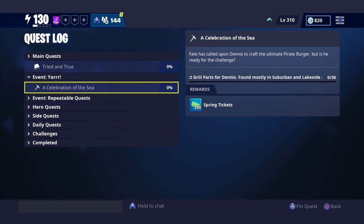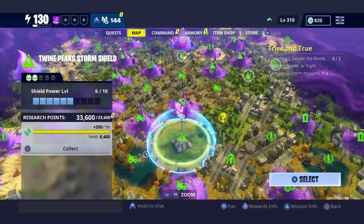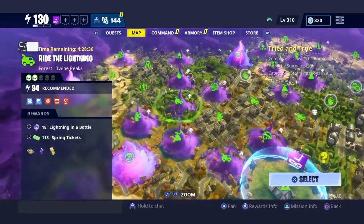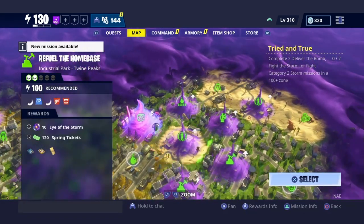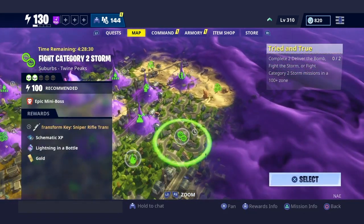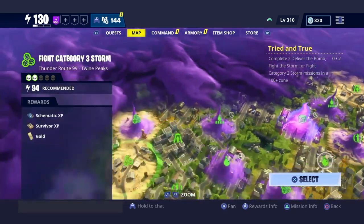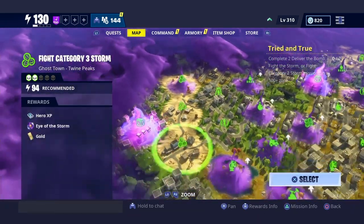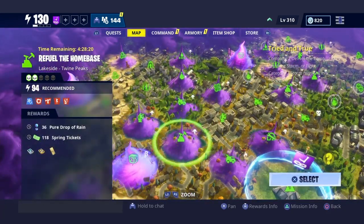What you need to do is go to any level lakeside or suburban zone. Right now I'm gonna go to a high level one, so let's find a suburban or lakeside zone that also gives tickets, because I kind of want some tickets too.